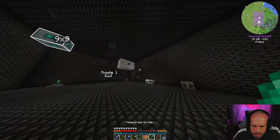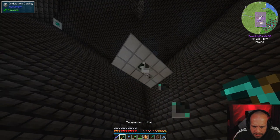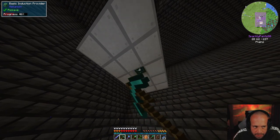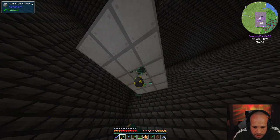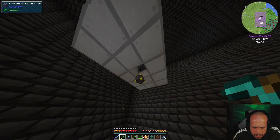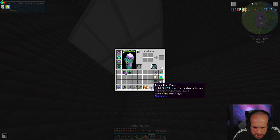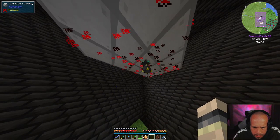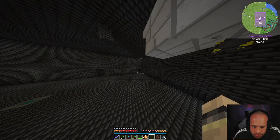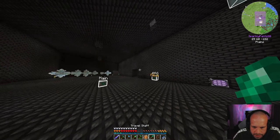We've got our elite induction provider, so we go back up to main. We're going to bust this open which temporarily kills our power, take the old one out, and put the new elite one in. Then we put our induction cell back. Input is now 800,000 kilo-FE - which is perfect, that's just what I need.